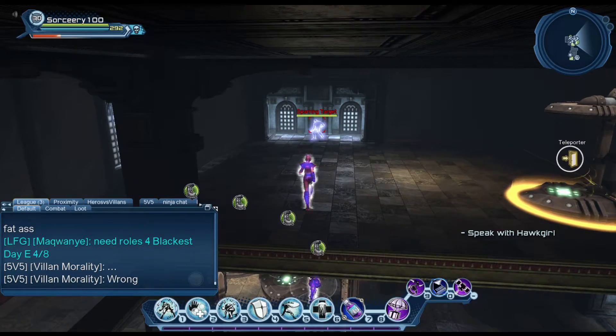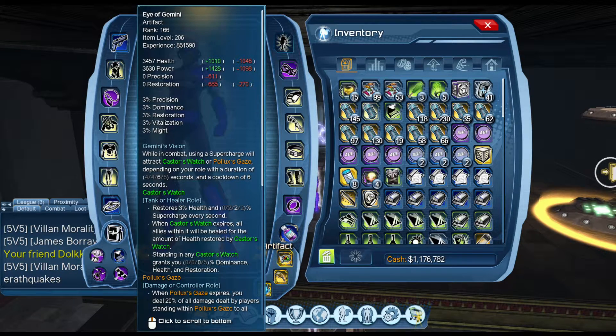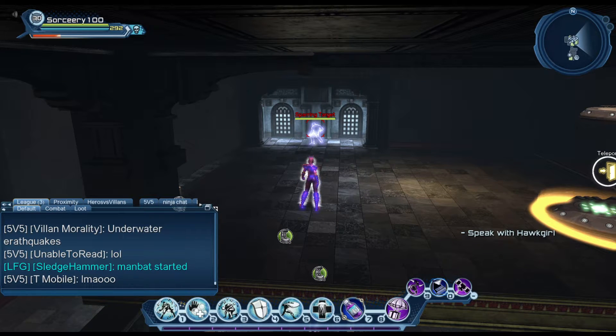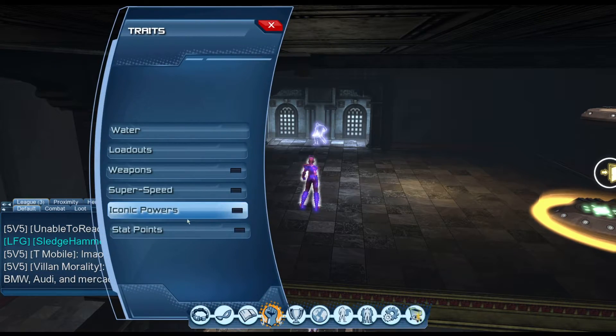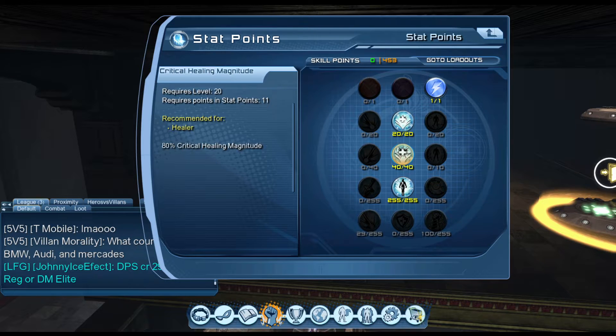In regards to my actual artifacts, I have I-Gemini in here, but you should use Page of Destiny for alerts. For raids, you can also use Page of Destiny since we won't be using I-Gemini, or you can use the Transformation Card to even further critically heal all of your moves. The Transformation Card increases your critical magnitude and critical chance — it increases both of these stats.